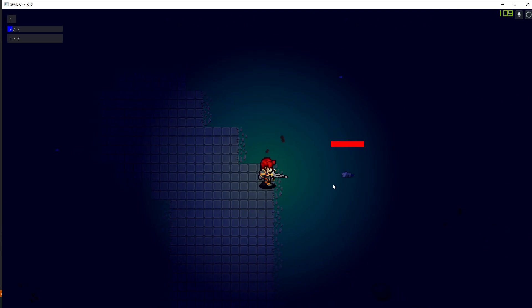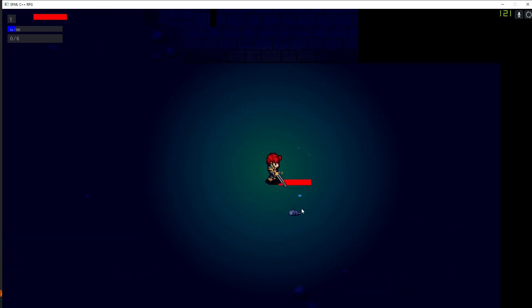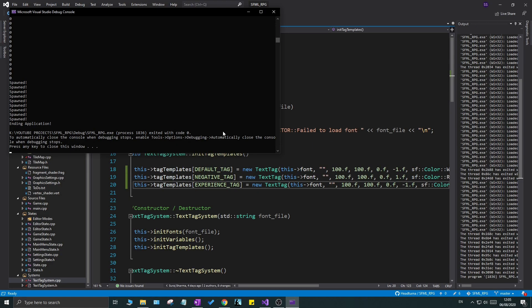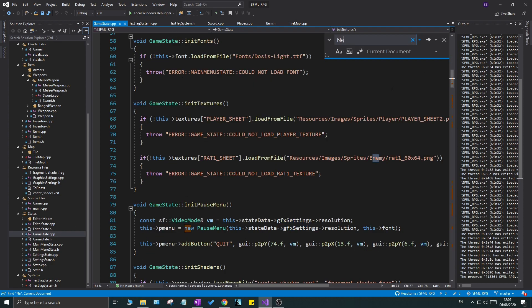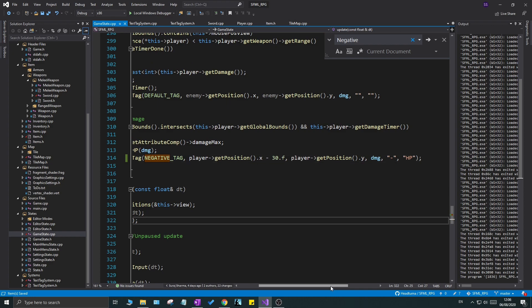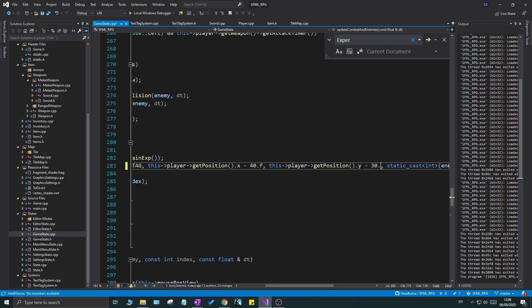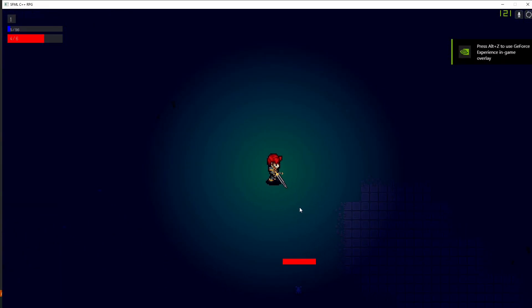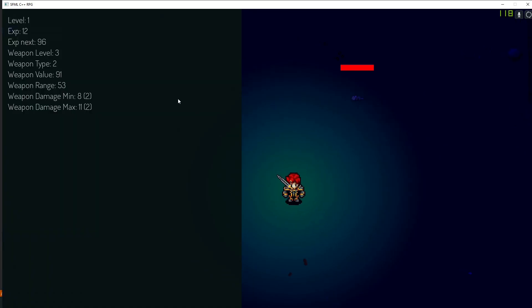The text tags now decelerate to zero and fade out — that looks a lot cooler, including the negative tags. However, there's still a problem: the experience text tag sometimes overlaps the damage text tag depending on enemy position. To fix this, go to gameState.cpp and find the negative tag around line 314. Change its spawn position from the enemy's position to the player's position, and adjust the offset. Then find the experience tag and lower its y-offset to 40 with a starting x-offset of -30.f so they no longer overlap.